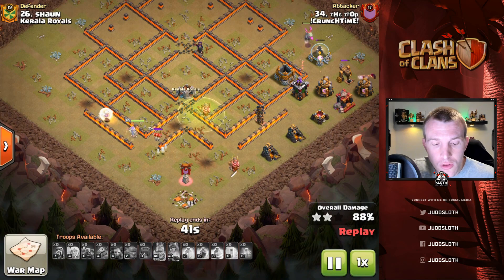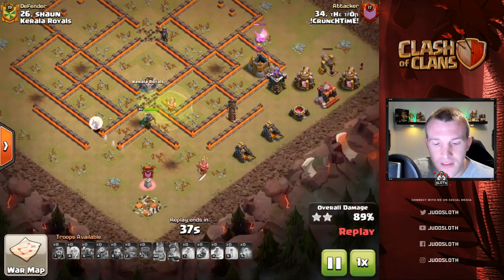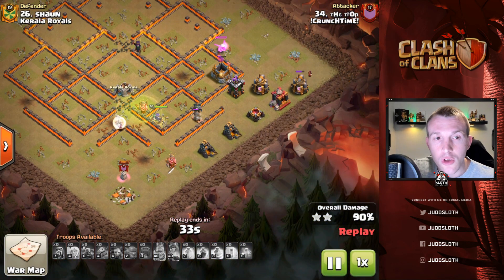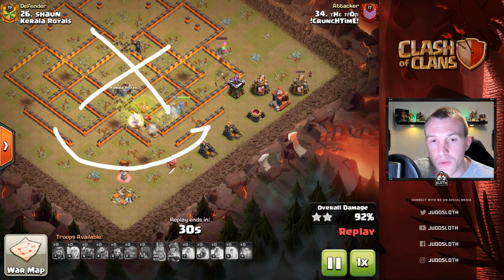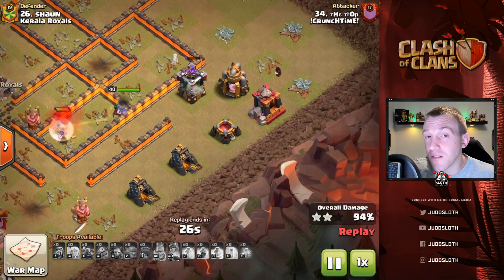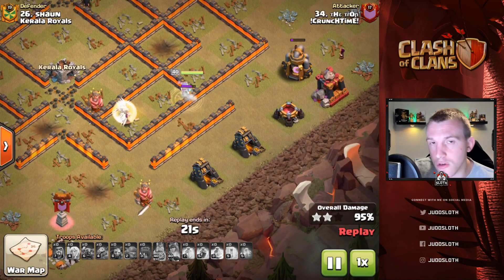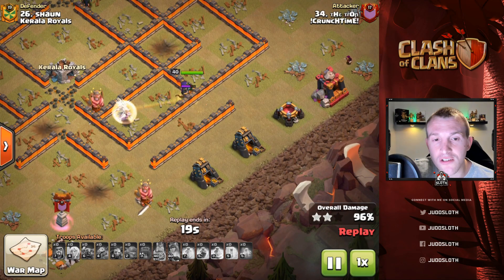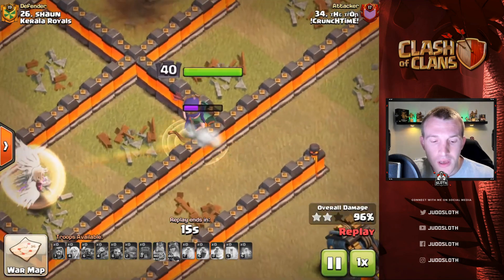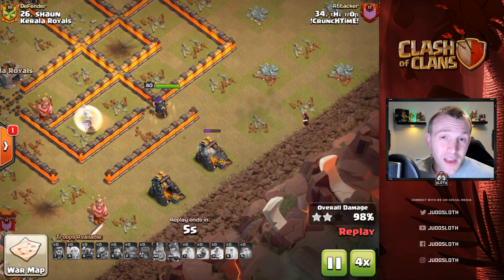The good thing about a Queen Walk is all of the rest of the base is still able to be taken down from the Queen — so as long as you can take out the core, she can walk right the way around the outside and take out the rest of the base, whether that be defenses or trash buildings. She gets into this compartment and can't get back out, has to bust through a wall — but she is going to get the three stars on this one.